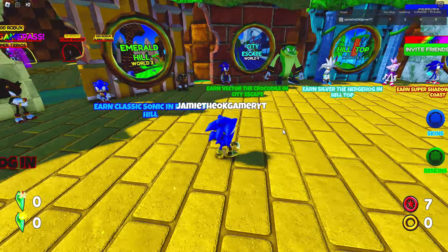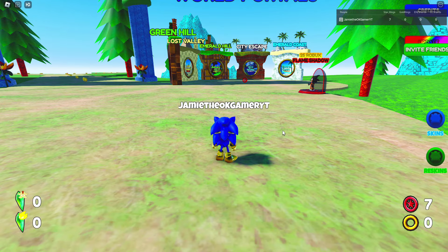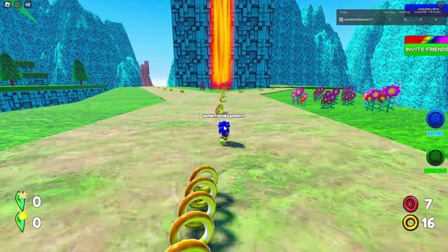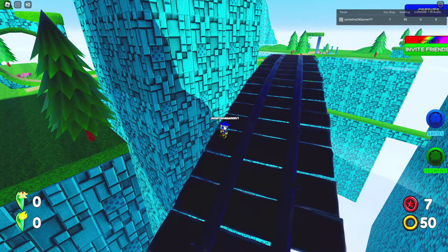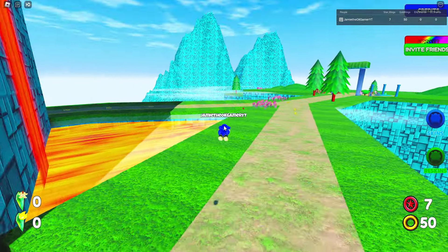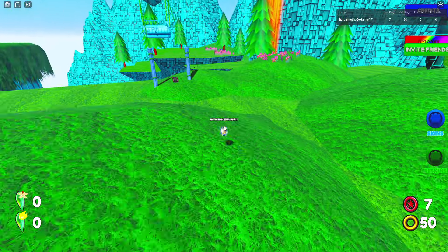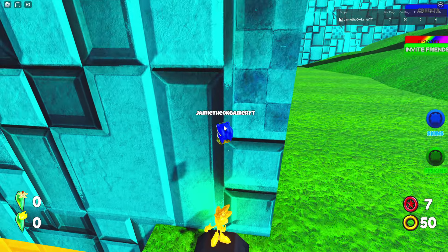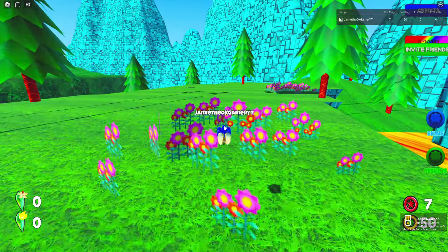I'll go to Hilltop first because I don't know where that is, so I gotta find it. Looking pretty sweet here. Look for the golden statue everybody — almost fell off. I don't know where it is. For some reason I've decided to go back this way. That's what I'm doing; surely it's over here. What do you know — is that it? It's gotta be who we're after, right? There we go — Gold Style Sonic event, awesome!